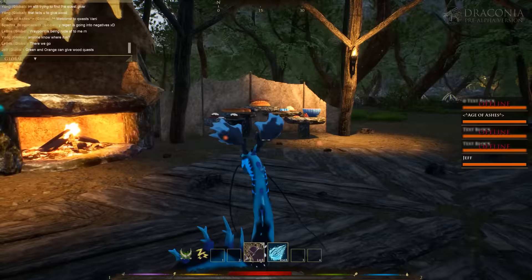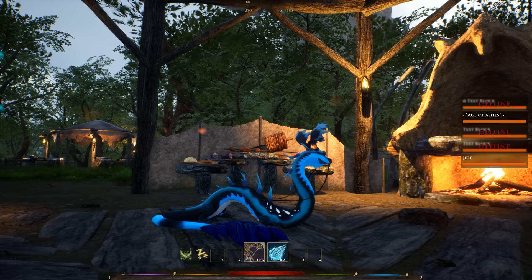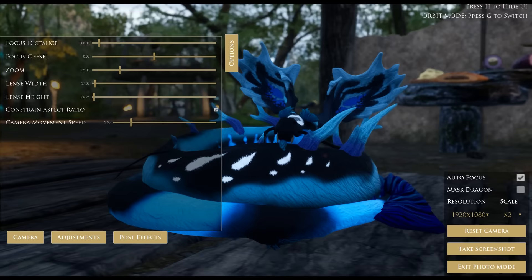I really wonder if this is to scale of a human. Pushing H will make me lay down, which is cute. And then if I push J, it'll make me go into a sleep animation. Oh, I'm a little snake — it's adorable! I do look good. Okay, never mind, I take it back.